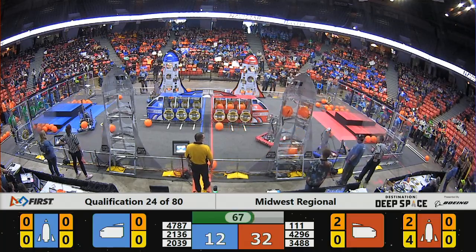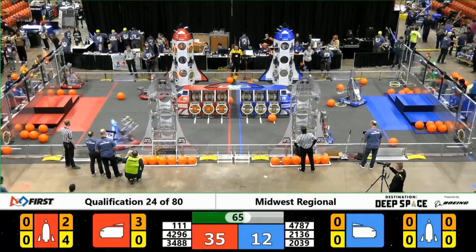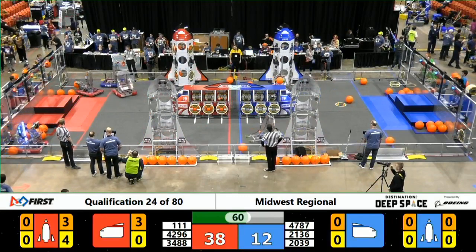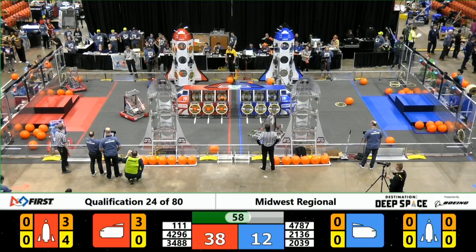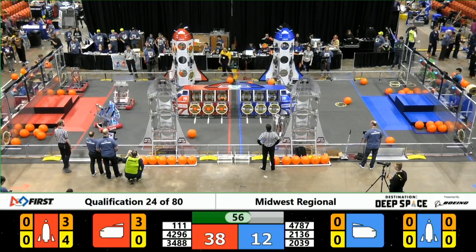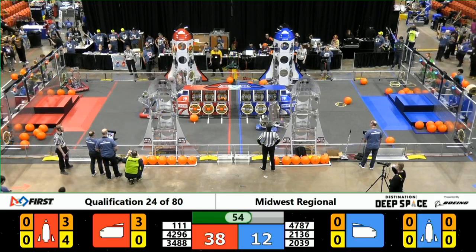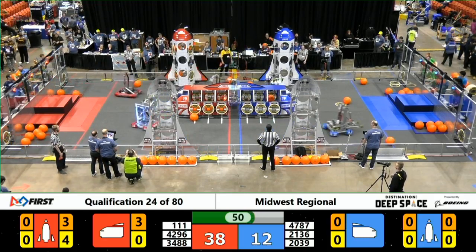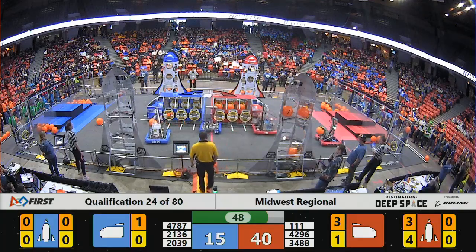47-87 trying to do some light defense, not trying to be too physical, just trying to get in the way and disrupt Red Alliance's flow. They have to be careful not to infringe on any penalties, which it looks like they're doing quite well. 20-39, Rockford Robotics, finally gets in a piece of cargo for the Blue Alliance.